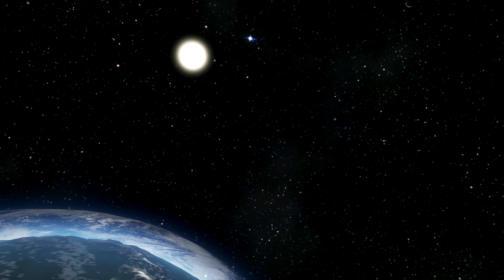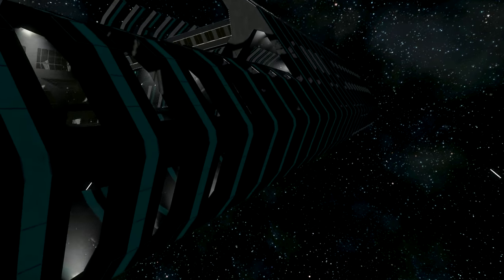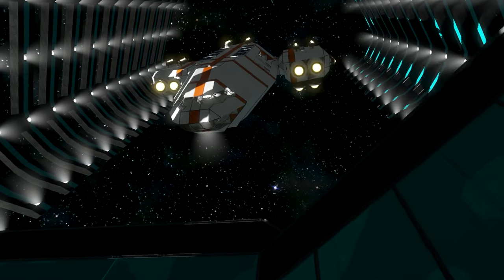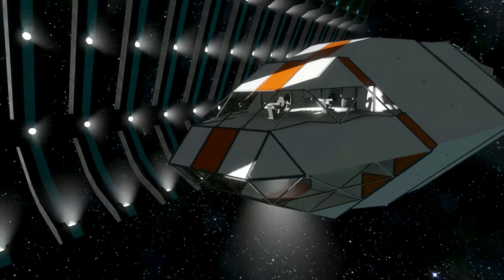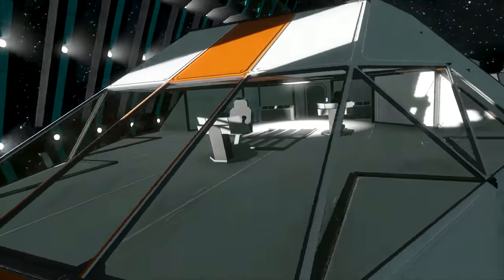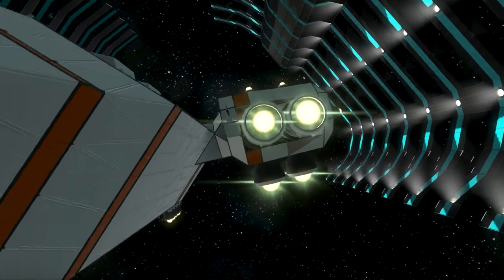Anyway, now let's get started. I'm gonna fly to the spaceport and to the ship, which is located here. The ship has many mods, as you can see already. You can see through the glass without any problems, which looks very great so far.